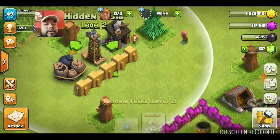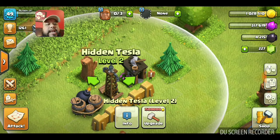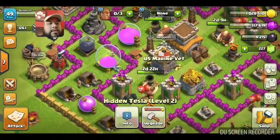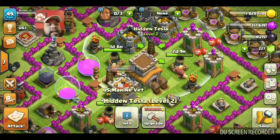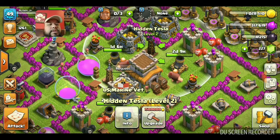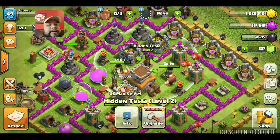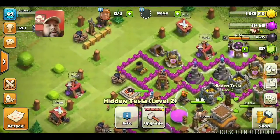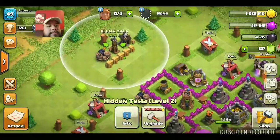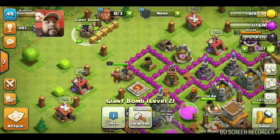These are called hidden Teslas - the enemy cannot see them. One, two, and three. They pop up as soon as the enemy comes close to this radius. They're hidden, that's what they're called - hidden Teslas. I've also got this giant bomb - they can't see that bomb either. Only when they get close.